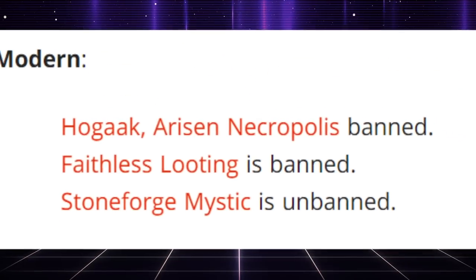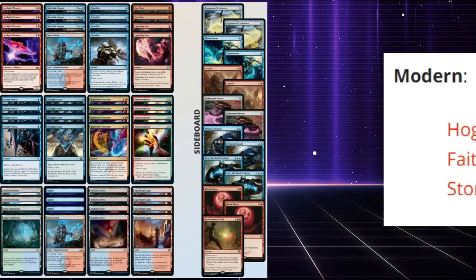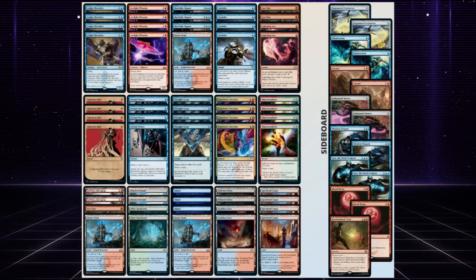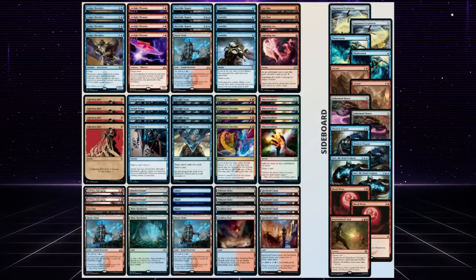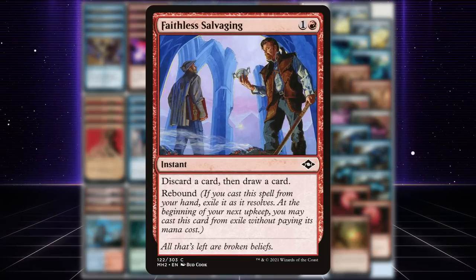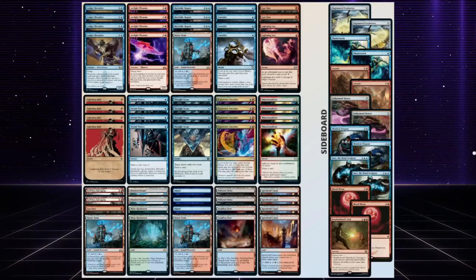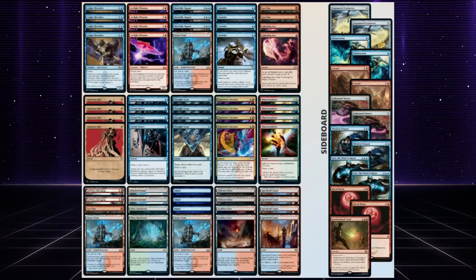Ever since Faithless Looting got banned in Modern, Arclight Phoenix has been non-existent. But LSMD got a 5-0 playing Arclight Phoenix in a different way. While in recent history people have tried to abuse this with Faithless Salvaging — which is discard a card then draw a card with a rebound, meaning you can cast it on your upkeep — LSMD only played two copies of this.